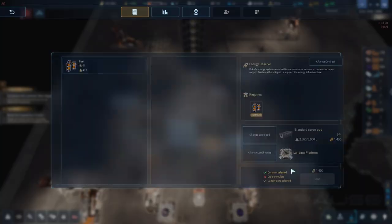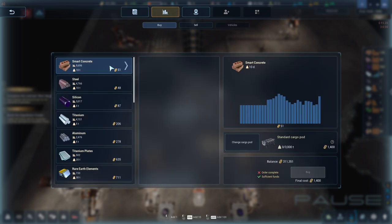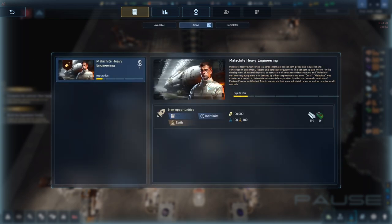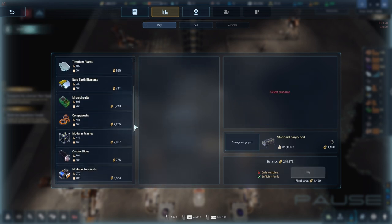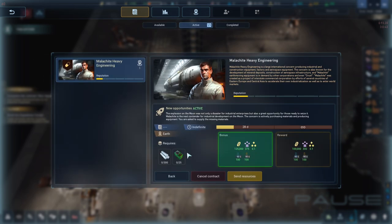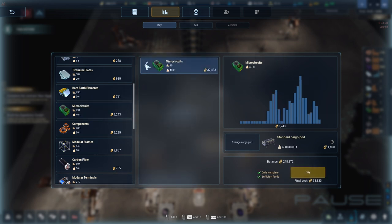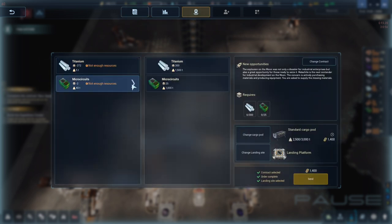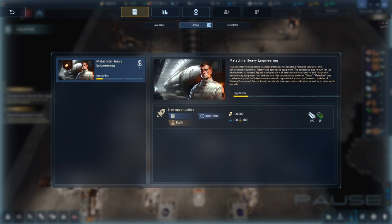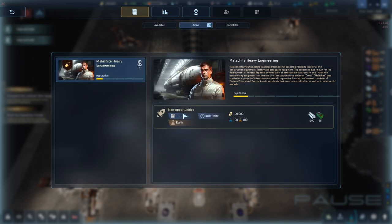We need to buy in a couple of micro circuits. We don't need 25 — let's do 10. We're missing two, so let's buy in five. Two cargo pods are going to land. I've kind of hurt myself putting things too close to the landing port — we can move the landing dock though.